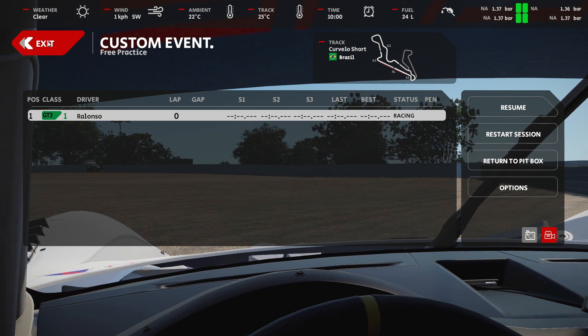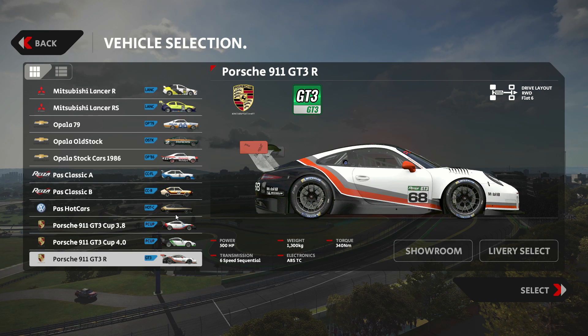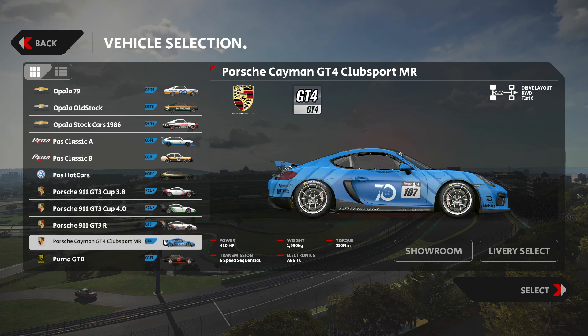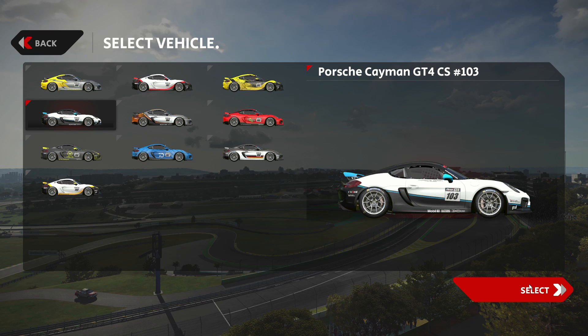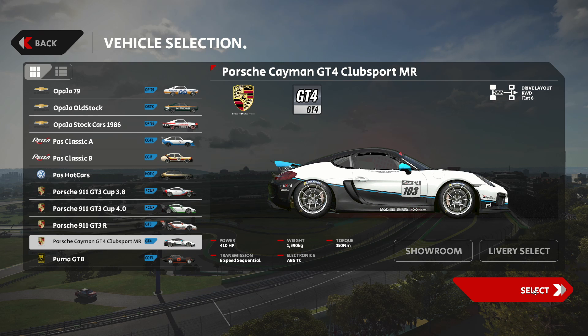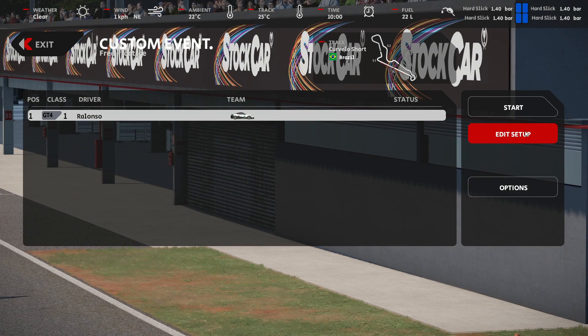Now let's go to the fourth and final car for our Porsche damage model test: the Porsche Cayman GT4 Club Sport MR. I'll select a nice white, black, and light blue color scheme. Ready to start the last test of today's Porsche damage model comparison.